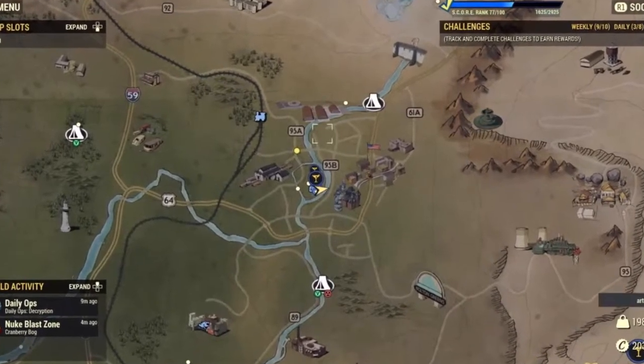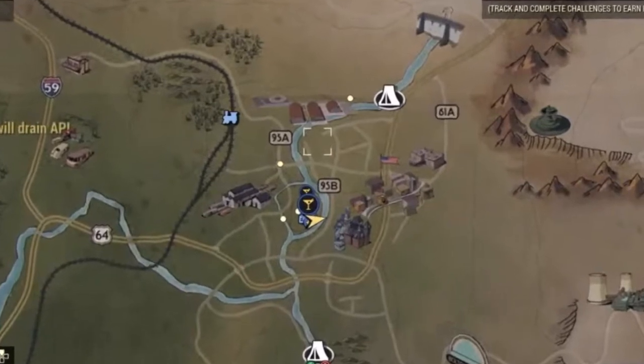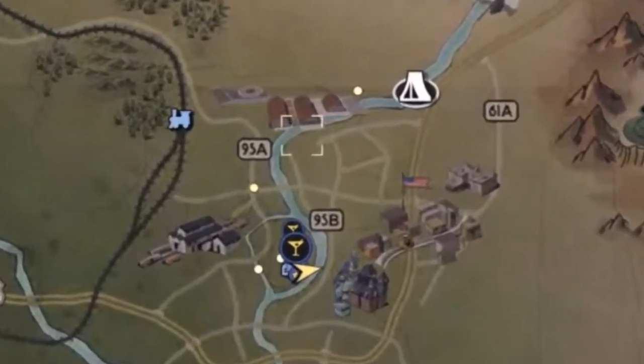I'm going to place a marker there so I know what direction to go. The name of the airport is Morgantown Airport, which isn't on my map yet because I haven't discovered it with my new character. It's also where the event Collision Course is located, so if that pops up, you could go to that event and begin this quest.